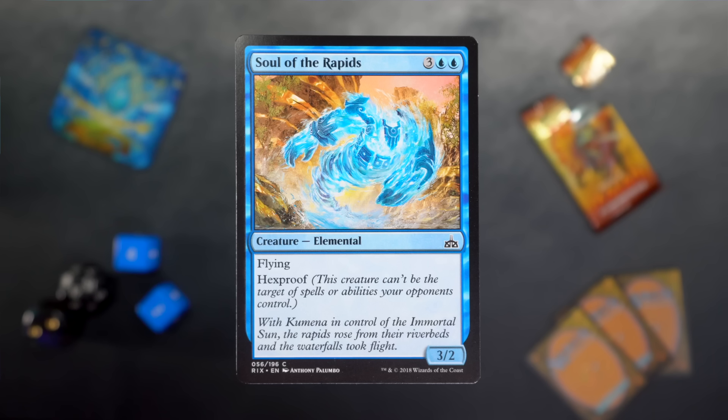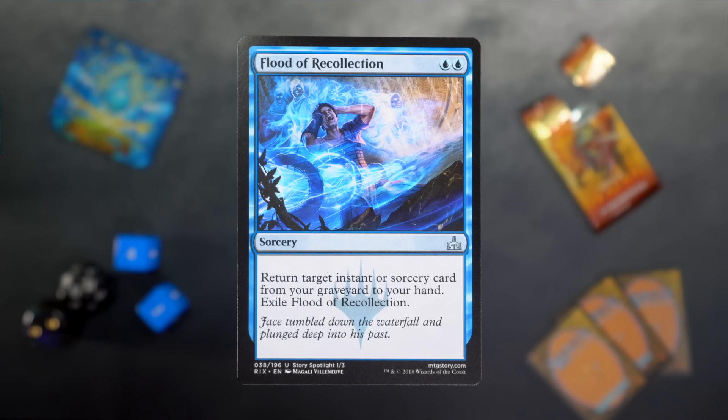Soul of the Rapids. This one did some work in Limited. Three blue blue for a 3/2 flyer with hexproof. It's five mana, but hexproof — it generally got in for some damage if you were in a position where you didn't need to sit back to block some merfolk, which sometimes you did.